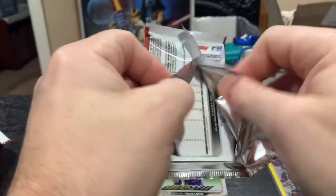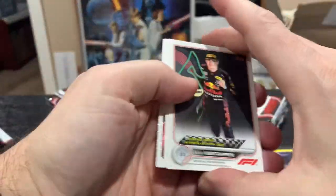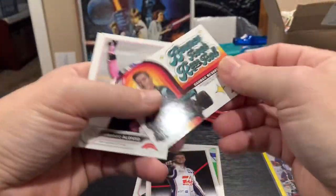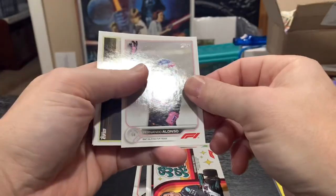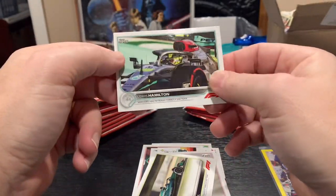I know watching Diamond Princess's stream, there's a bunch of you out there who are racing fans and you guys will open up different packs for Verstappen or Schumacher. This is a Bounce, Rock, Race, and Roll insert. Fernando Alonso again, Lance Stroll, and Lewis Hamilton.